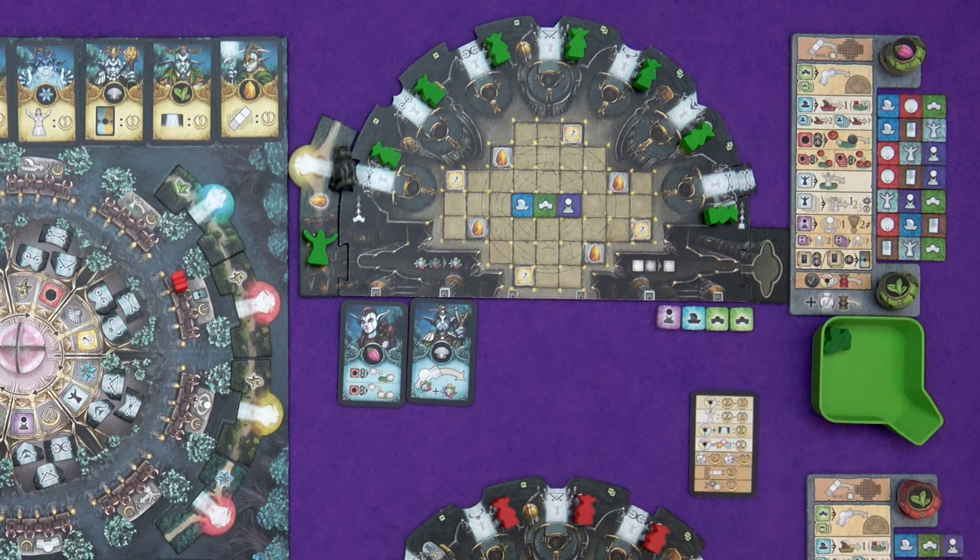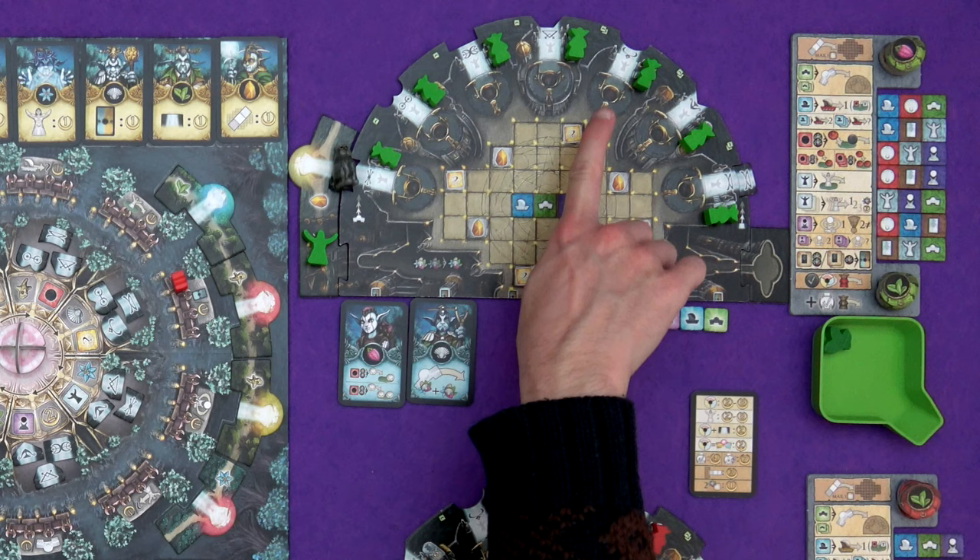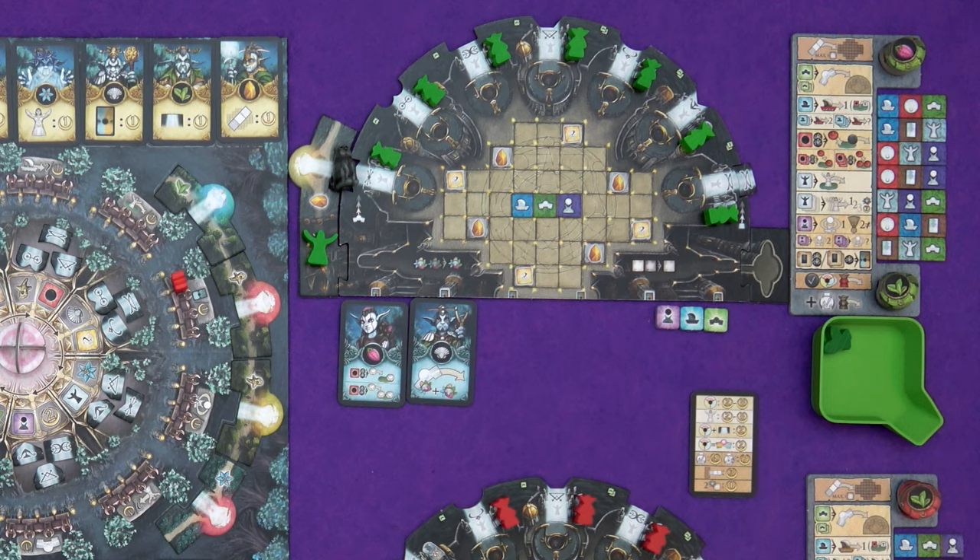It's Marty's turn — he's got loads of action tiles still but not many resources. He's going to grab a path tile. He spends one action token; the first three path spaces cost one action tile, the next three cost two action tiles. You can pick from any of the four on display or go for the top one from the stack.